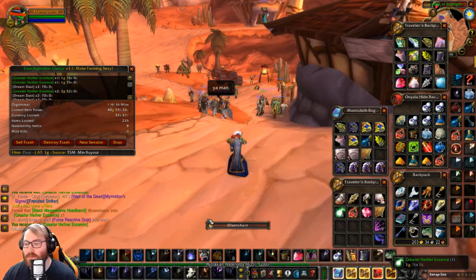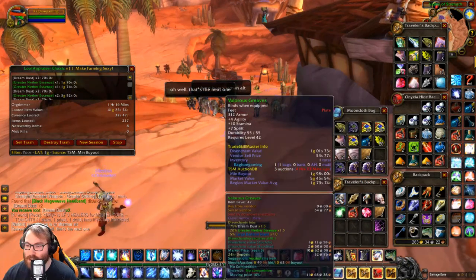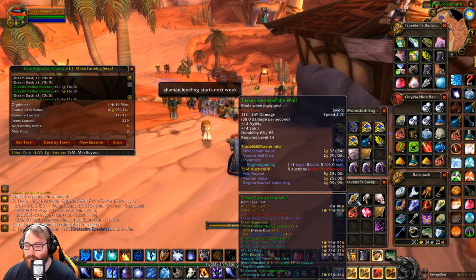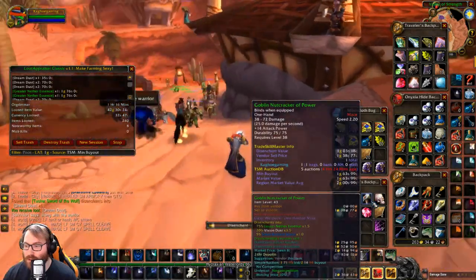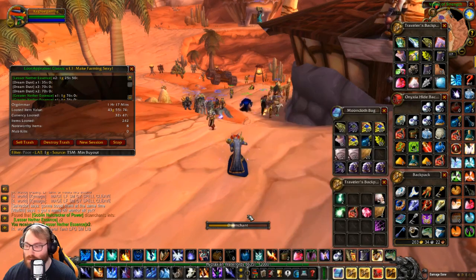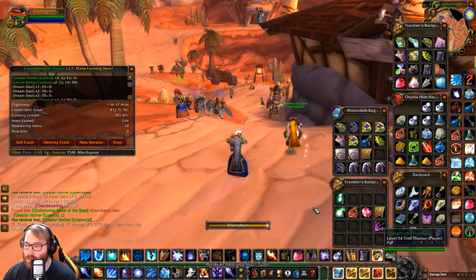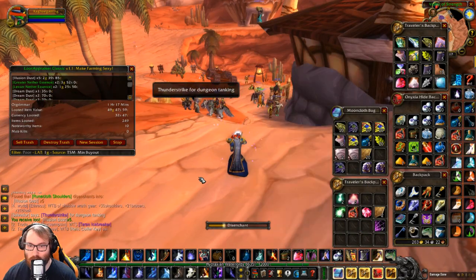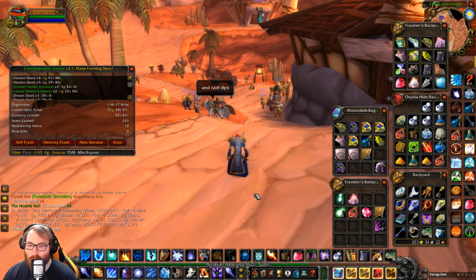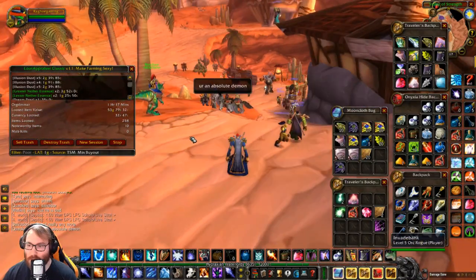Now we're gonna disenchant the BoEs we got. Two dust — not very good. This sword I've been debating, but I think I'll disenchant. One Dream Dust — that's unfortunate. Two Leather, two Lesser Nether — still pretty good. Bam, two more Greaters! Now disenchanting the Runecloth Shoulders — five Illusion Dust, that's good money. Four Illusion Dust, still good money. And bam — five. So five, four, four: fourteen Illusion Dust total, that comes to 53 gold just from doing that.